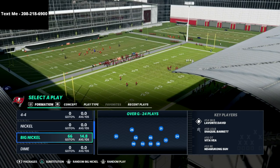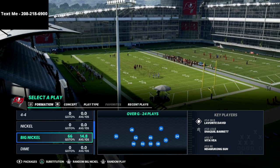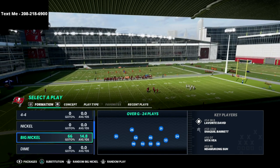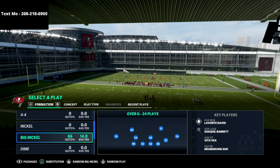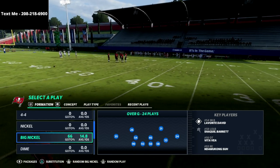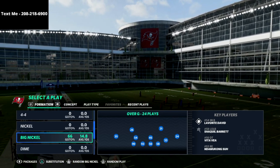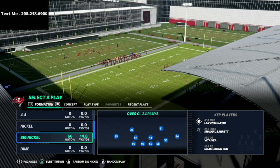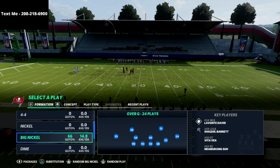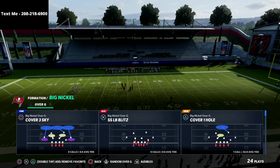The play comes out of Big Nickel Over G. If you want to get my Big Nickel Over G route concepts, that's in the description — we're releasing a new Big Nickel Over G defense in just a couple of days. If you haven't subscribed, make sure to do that. Also, if you want free offensive and defensive schemes sent to your cell phone every week, text the word 'Madden' to 208-218-6900, and we'll choose one of you to receive a free Madden 22 winner's kit.